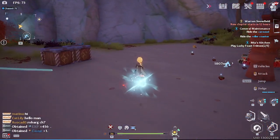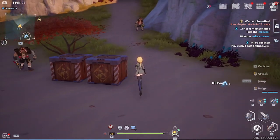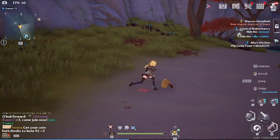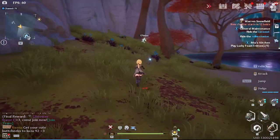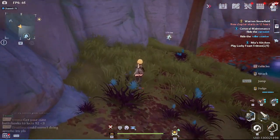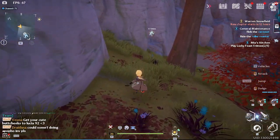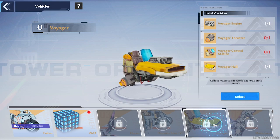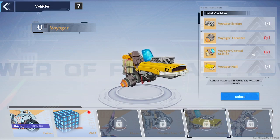That's basically it. After you get the thruster from the enemy drop and wait two days to go back and open the time-gated chest with password 3-5-9-4, you'll have all the pieces for the Voyager mount: the engine and hull from the quest line, the thruster from monster drops, and the control station from the time-gated chest. Thanks for watching and see you next time.